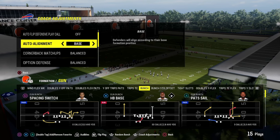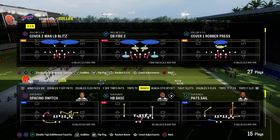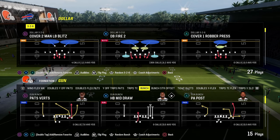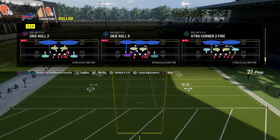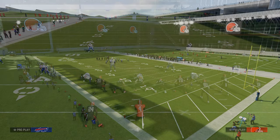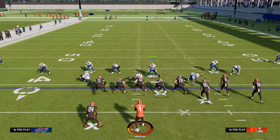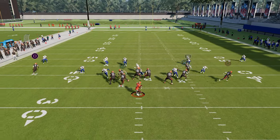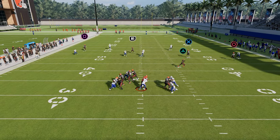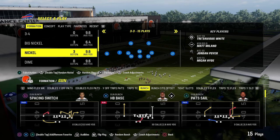Coming in at number four on our list is another blitz out of DB Fire. What you're going to want to do is put your coaching adjustments to baseline, then go ahead and come out in double safety blitz, and put DB Fire 2 in your audibles. Audible to DB Fire 2 and leave your defensive line spread. You can use whichever linebacker you want — these slot corners are both going to loop around the edge for easy pressure at the quarterback.